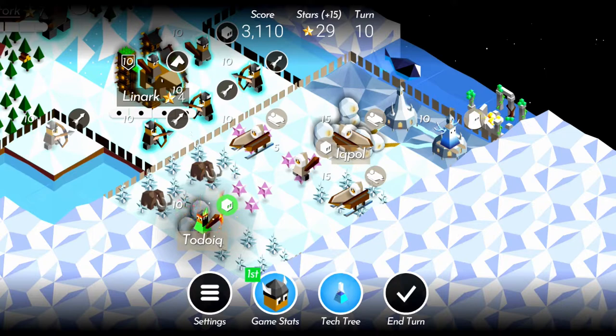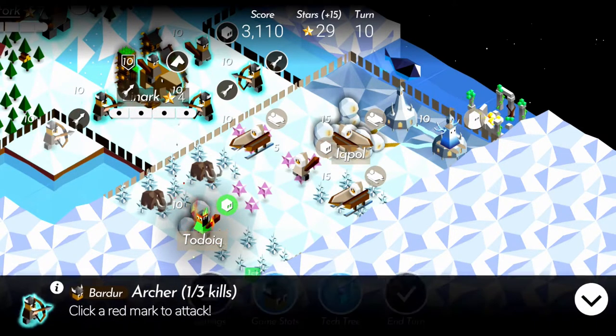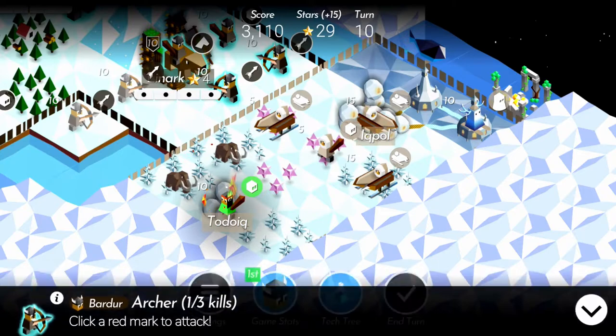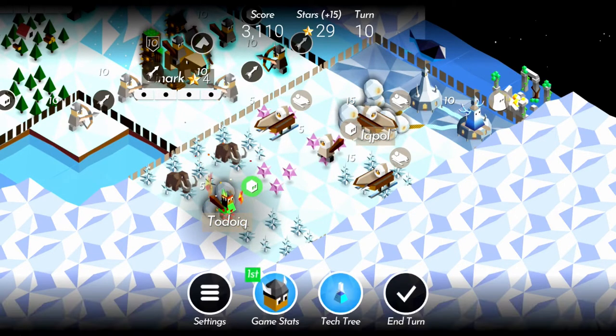But what units can kill a catapult in one hit? Well, it turns out that any unit with an attack above 2 can. This includes swordsmen, battleships, catapults, knights, and giants. Note that catapults do not benefit from defence bonuses, and all your units will always deal the same damage to them, no matter how much health your own unit is at.